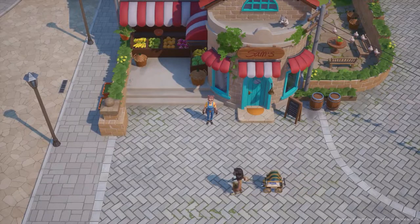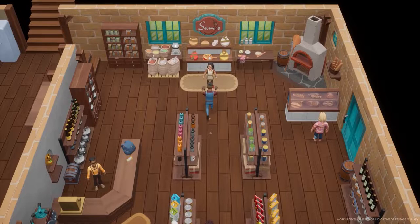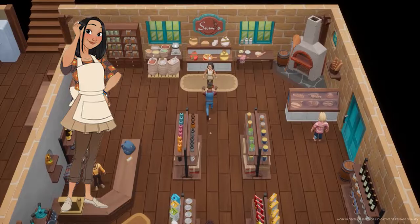We have Sam's General Store. Sam and Emily's house serves as the general store of the town. The player can purchase various items such as cooking supplies, tortillas, bread, cookies, seeds, and farming supplies. The store has a cash register, a fresh produce section, and a bakery section where Eva works.